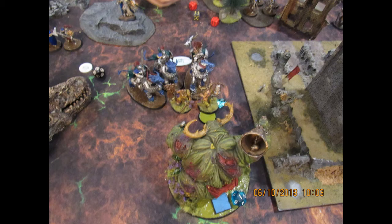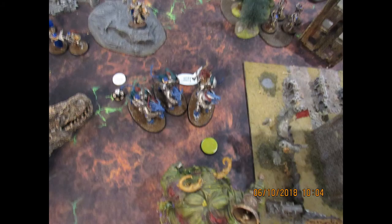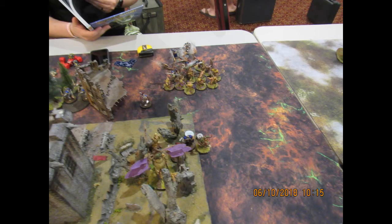He took out some of my Blight Kings — not too big of a deal. They were really just there to screen for the Great Unclean One, let him sit there as long as — I'd say demonly possible. More damage into his Liberators, more damage into my Lord of Afflictions, but he was just bouncing damage from those guys really easily. He did eventually clear out all of those Blight Kings, which kind of sucked. But on my turn I was able to make a charge with my Blight Kings on the right flank into those Prosecutors and start making my way through his backfield.